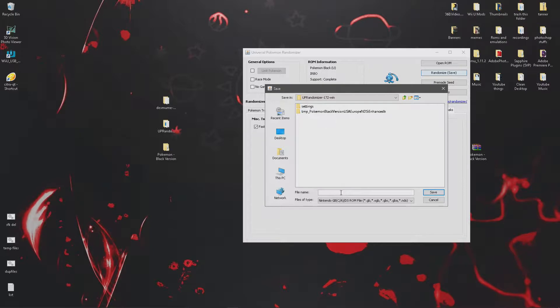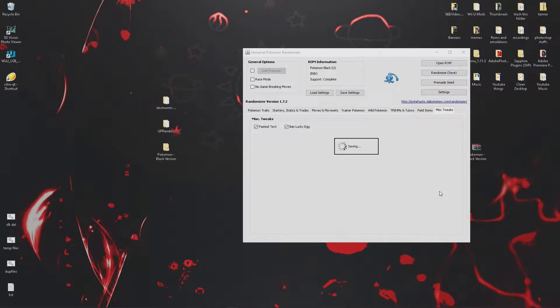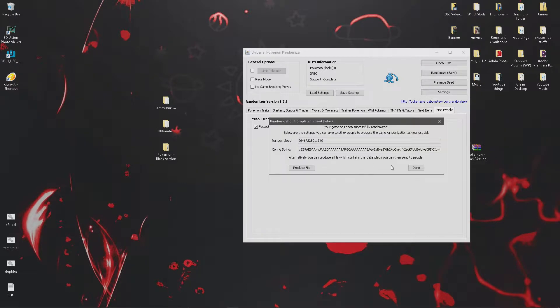So once you're done, you want to go ahead and save it and name it whatever you want. I'm going to name it 'Pokemon Test', save it right there, and once it's saved press yes, okay.